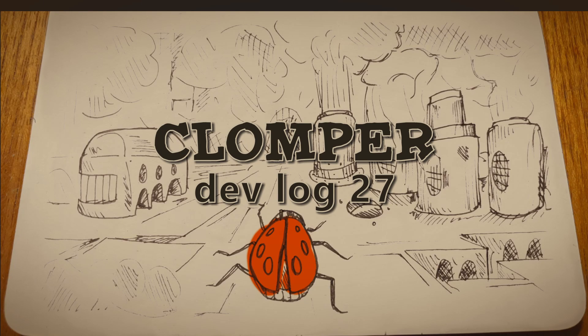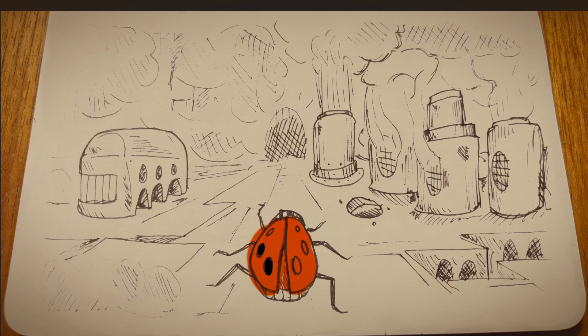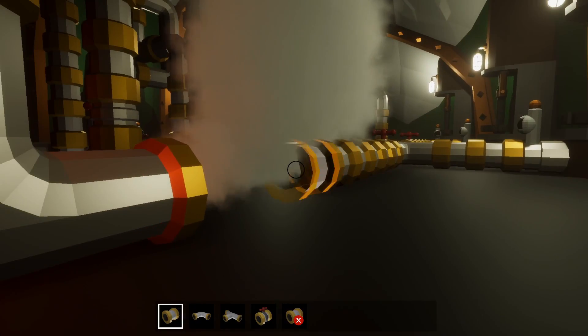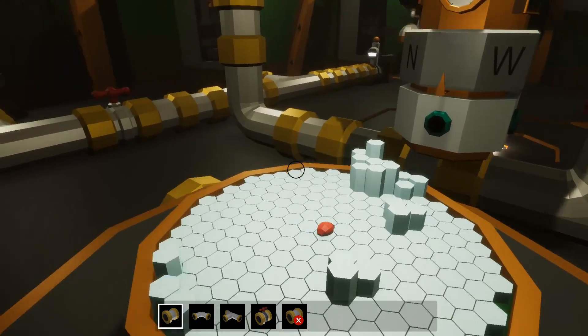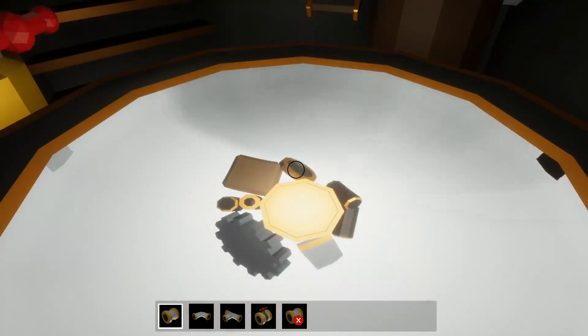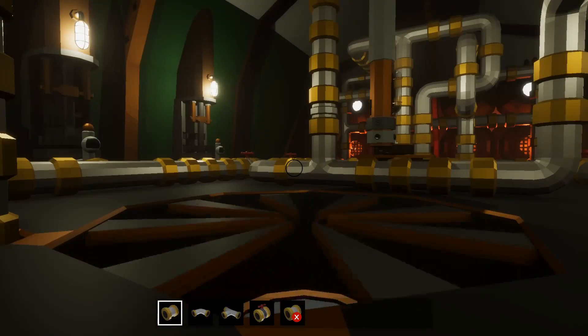Welcome back. I'm Rob Lang and this is my game, Clomper. You live inside a mechanical ladybird called a clomper, which you can control by laying pipes to power machines with steam. The outside world is a hellscape you explore from inside the clomper, picking up resources and completing quests.